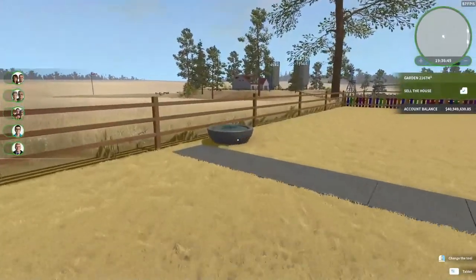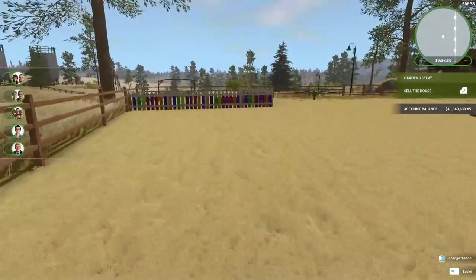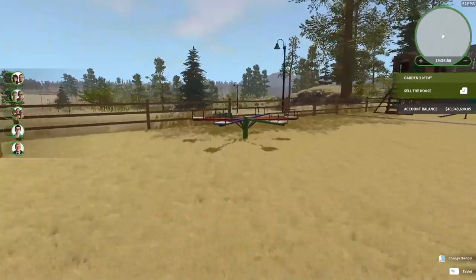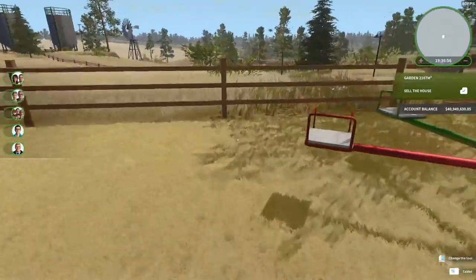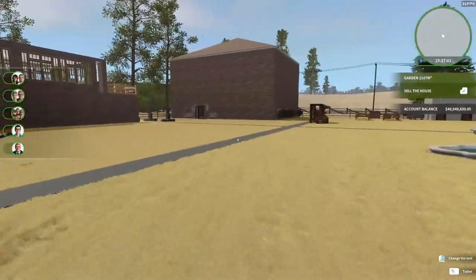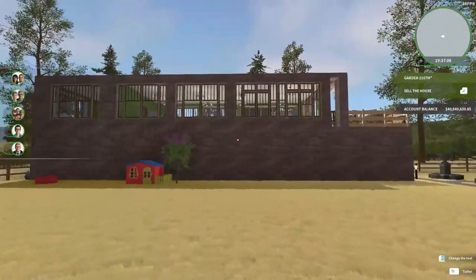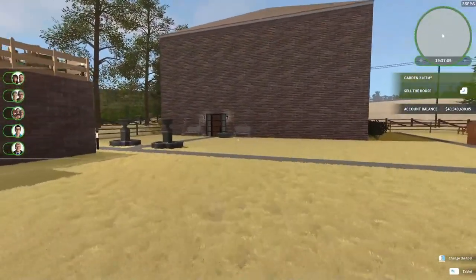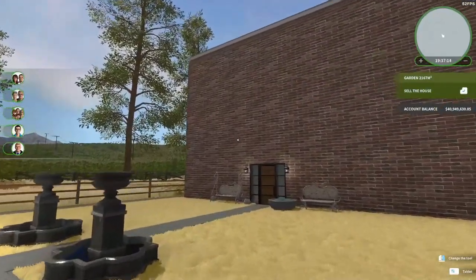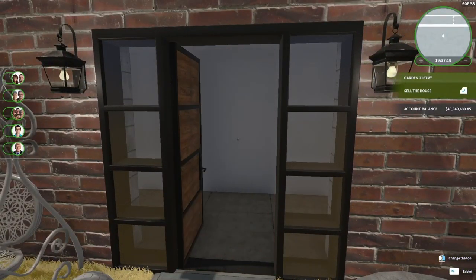We've got a bunch of fountains around here — I like fountains in this game. I'm not as crazy about the ones in the new game, only because they don't seem to have water. We've got a merry-go-round here for the kids. And I guess that's about all I need to show you today. As I said before, this is the restaurant. This building over here is three stories high, and this building is an apartment building.